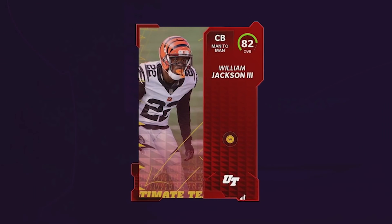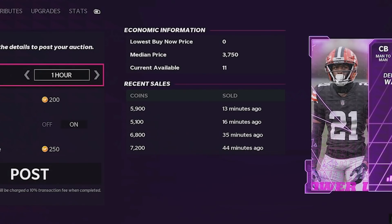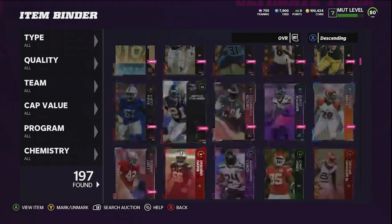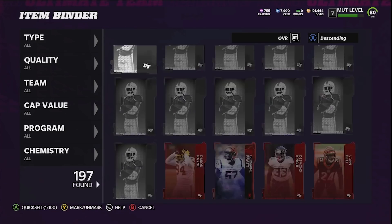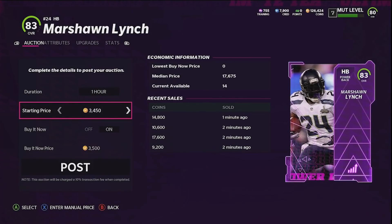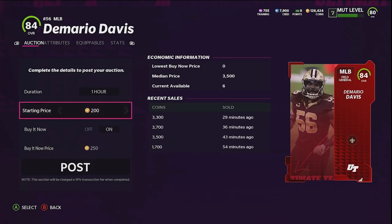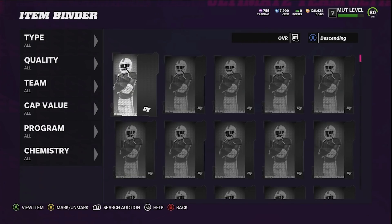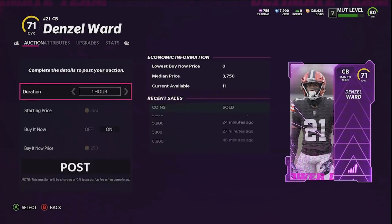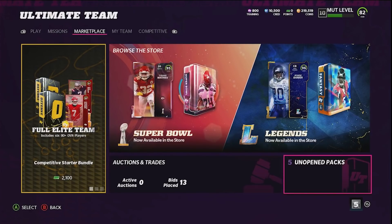Platinum card — 82 overall platinum! Power up pull — Denzel Ward power up, that's not bad. More power ups coming in. We just finished opening all those get-a-player packs. William Jackson right off the bat for 26k — we spent around 35k on all these so we made 26k of the 35k back. Marshawn Lynch going for around 13k. Demario Davis around 3k. Denzel Ward I'll throw up for around 5k.